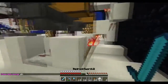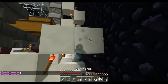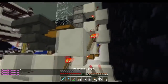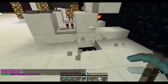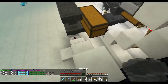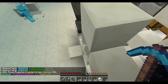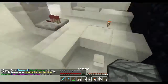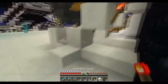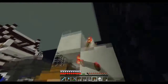Next, take a redstone torch and place it in a diagonal pattern, repeating this all the way up. You're going to have a zigzagging pattern going up top. It's a little bit hard at the start, but once you get it down it's nice and easy to make.